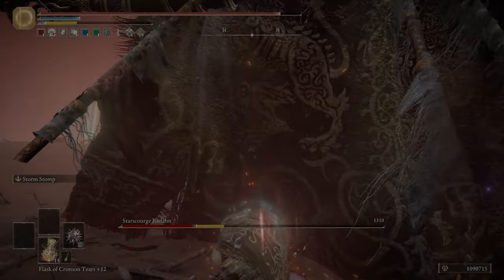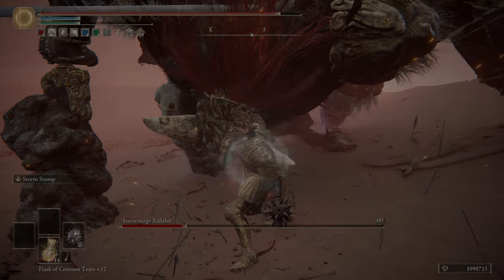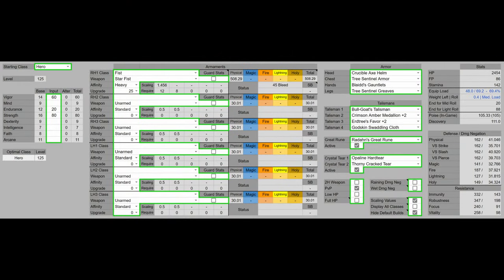You want to use Stormstomp or the heavy attack to combo in and shut down aggression from the other player. You can do this with Stormstomp since it stuns anything 100 poise and under, and the stagger is a guaranteed poise break no matter what. My build is very simple — it's optimized for the PvP meta level of 125. You have 60 vigor to reach the vigor soft cap, 20 endurance to not fat roll while still getting 101 poise, and 80 strength, which is the strength soft cap. That's all you need to invest into.